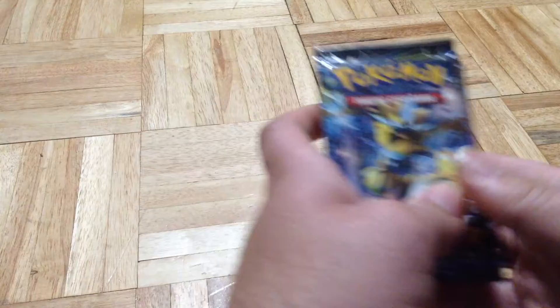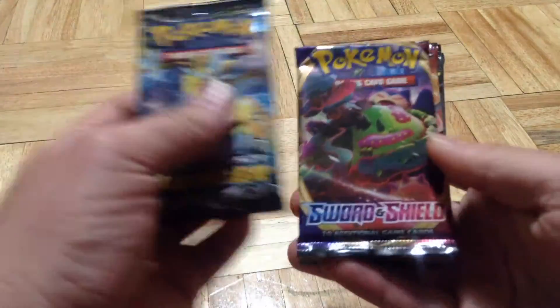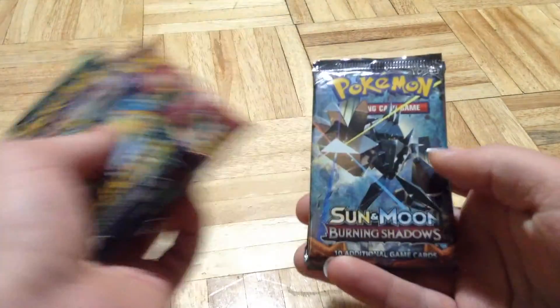Welcome back to RSS Studios. In this video we are going to open up 5 random booster packs. We are going to open up a Lost Thunder, a Sword and Shield, a Shining Legends, a Burning Shadows, and a Hidden Fates.